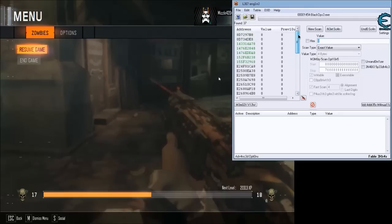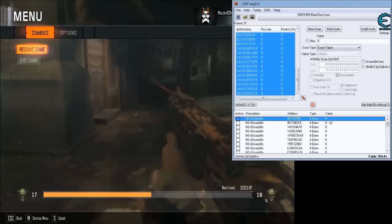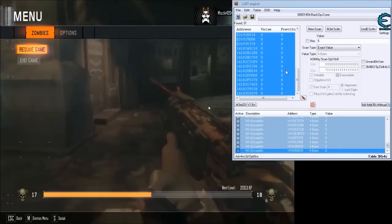A lot of the more advanced games have a lot of addresses that all point to the same thing. It's like checks, so that if you modify one of them, the other one will re-correct it. There are a couple of ways of doing this — you can either lock your ammo, or what I usually do is just set it to some ridiculous number. Come down here and do change value.